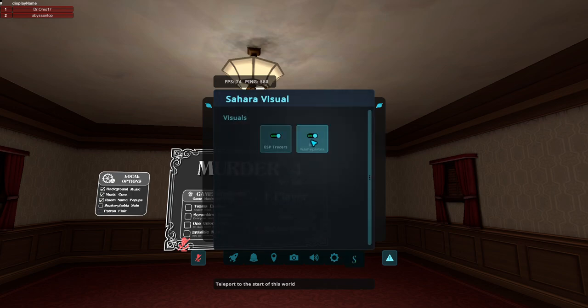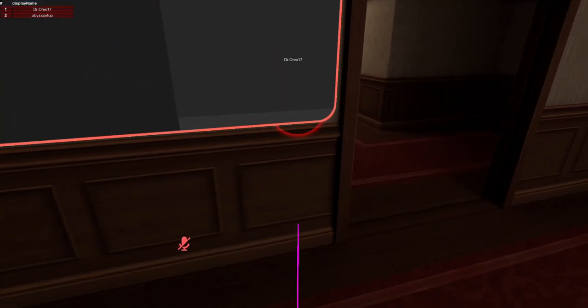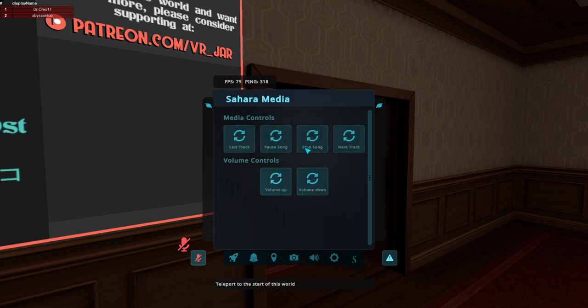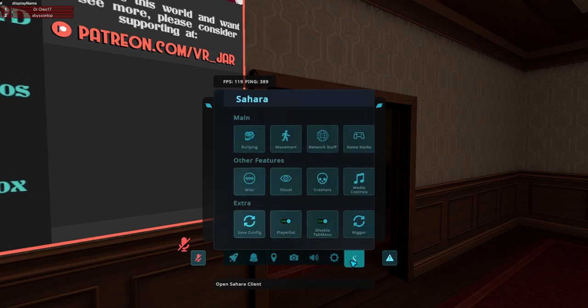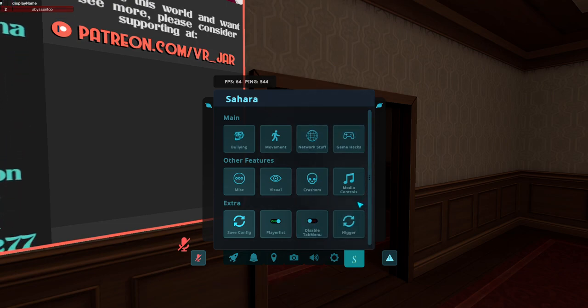Visual — this allows you to change everything about your ESP. You can see if we go over here, we have tracers and all that, kind of like CS:GO. Under Crasher, these don't work at the moment, but the buttons are pretty self-explanatory. Then we have media controls — if you have anything playing, you can control it. Then we have save config, player list, disable tab menu so now if you hit tab the menu will appear. And this just ear-rapes you — I'm not gonna say exactly what it does because I like my video to be on YouTube.